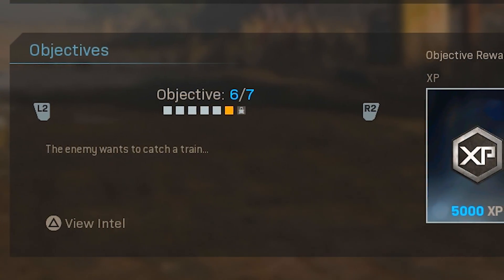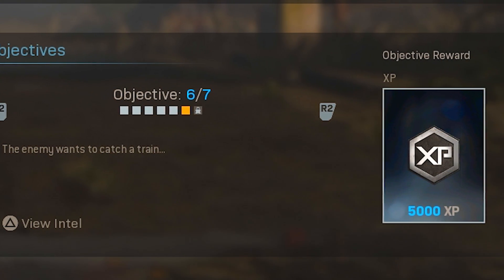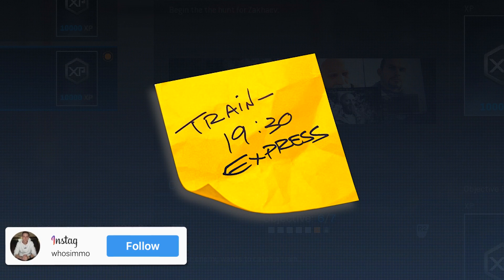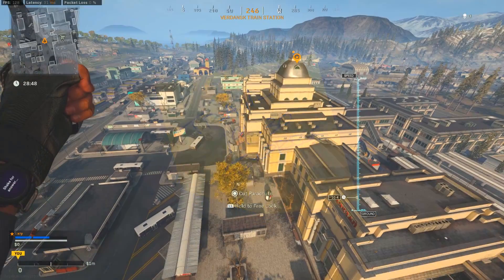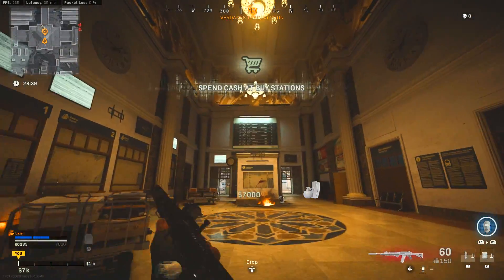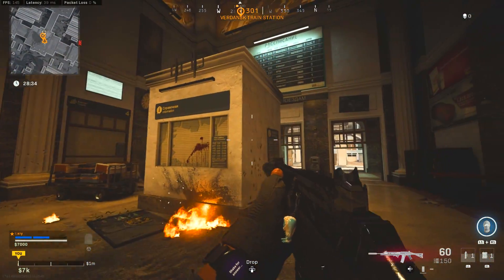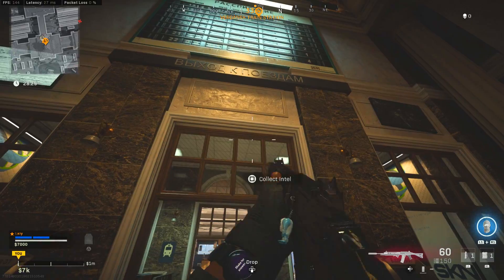Step six is the final piece of intel. The message says 'the enemy wants to catch a train,' and the intel shows a sticky note — presumably from the meeting room whiteboard — reading 'Train 1930 Express.' So obviously there is a train leaving at 1930. Head to the train station in the main area where you can see the various departures on the board. Walk up to the schedule board, grab the intel, and you will have effectively completed this week's intel mission.